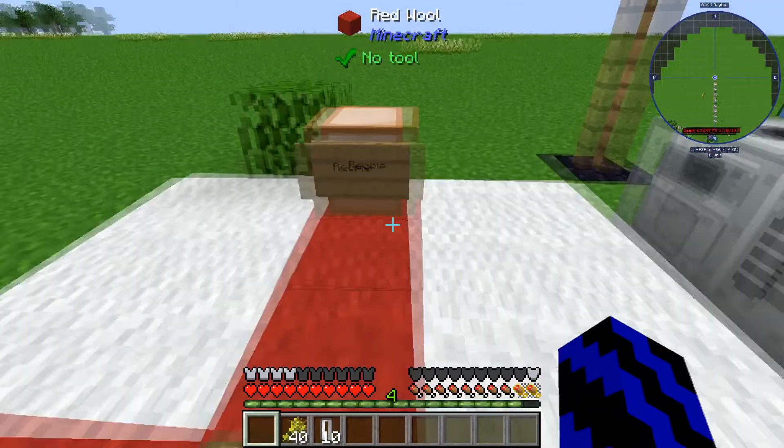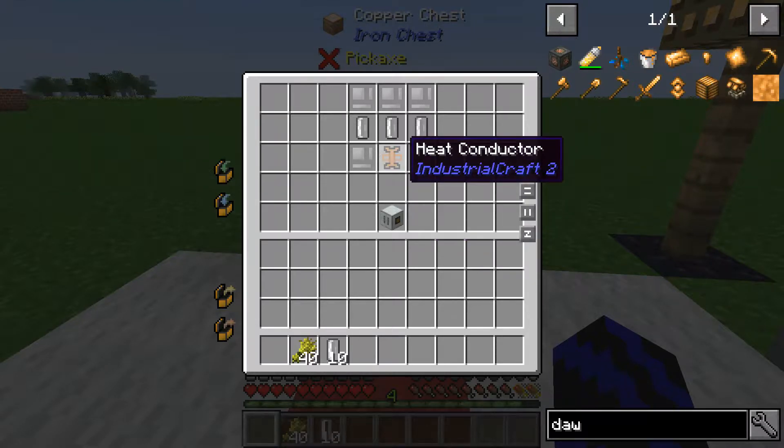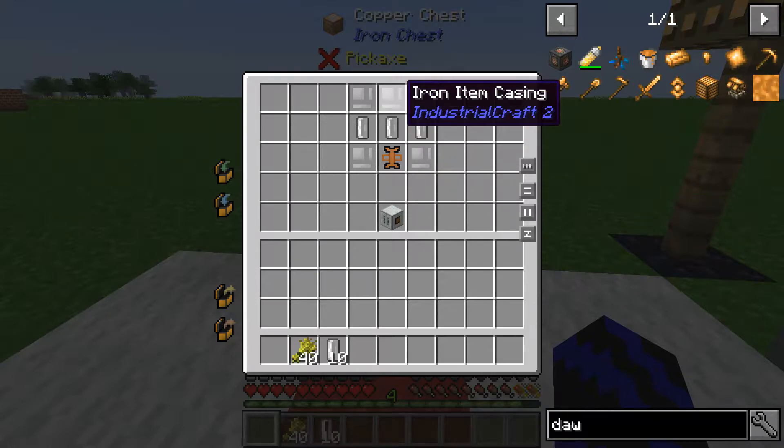I'll quickly show you one recipe. For the fermenter, which makes this all possible, you're going to need the heat conductor, three universal fluid cells, and a handful of iron item casings.